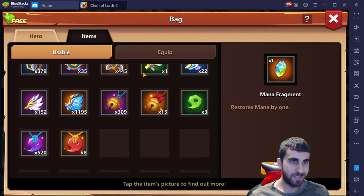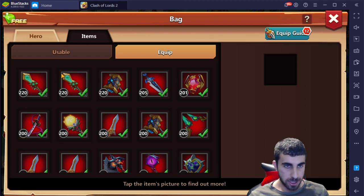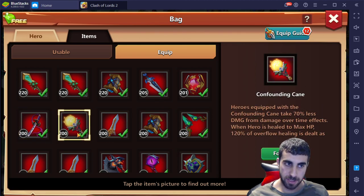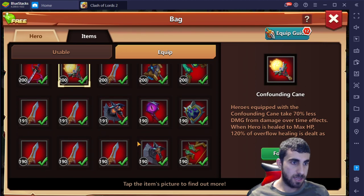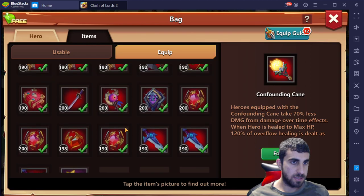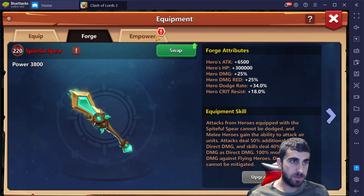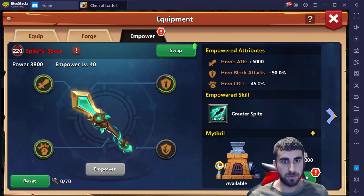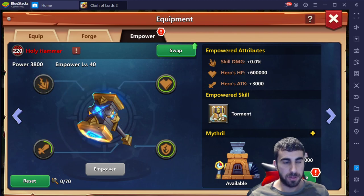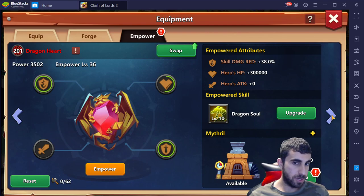Got some nice parts for sure. Now let's take a look at the equipments themselves — two spears, the hammer, the thunder blade, dragon heart, the katana, a red katana, the confinding cane, and you get the gist of the rest. Two red katanas — that is really really good. Equipment levels: first spear level 40, second spear level 40, hammer level 40, thunder blade level 10, dragon heart is level 36 — almost 40.